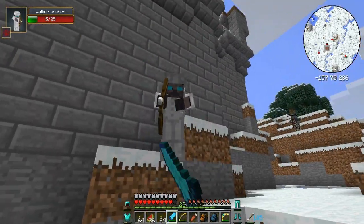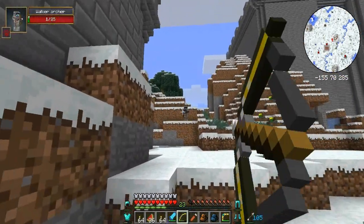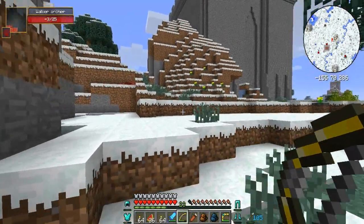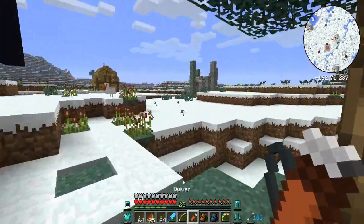It's these guys again — so maybe this will be the structure with the walker boss in, that would be really cool. Almost got him — oh god, that was a terrible shot. Got him. They're harassing us already and we haven't even found our way in yet. And I got my boomerang back — thank god for that.